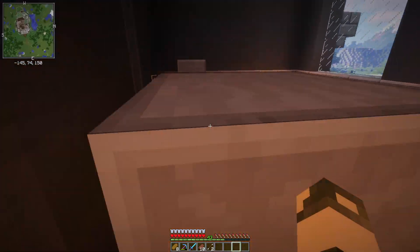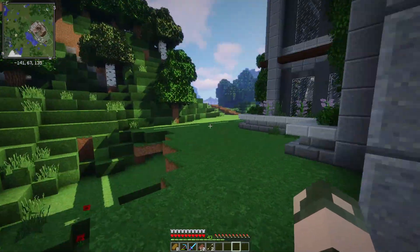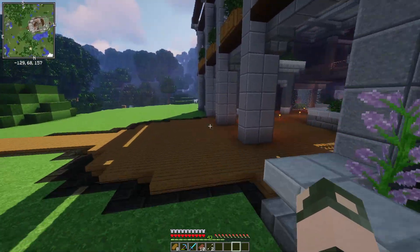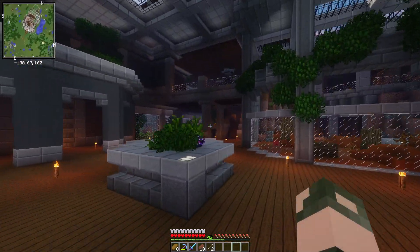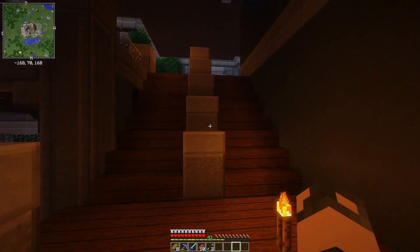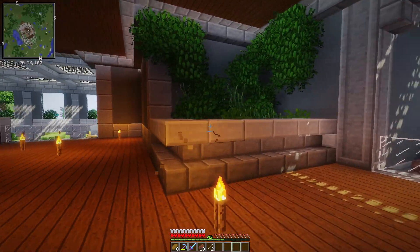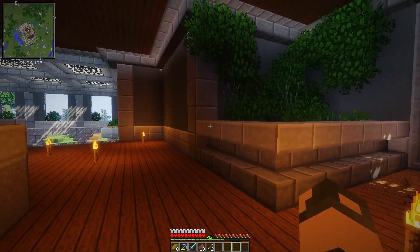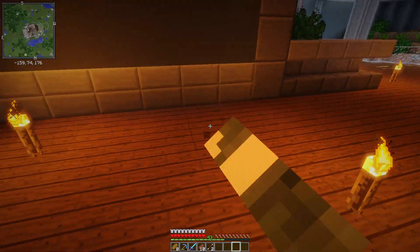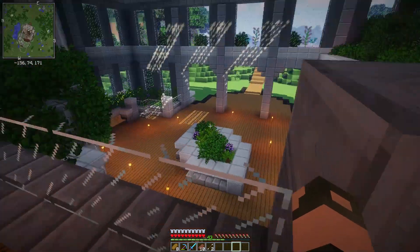I've already shown this area off and it hasn't changed - I haven't really gone in and decorated yet. I did remember that there were crates from Chisel, so we might add some of those in around here and various other decorations before next episode. Like I've been telling you guys, this project is way bigger than I really realized, so I haven't been able to give it quite enough time. I threw in another planter in here because this was just a weird little empty space and I figured it would look cool.